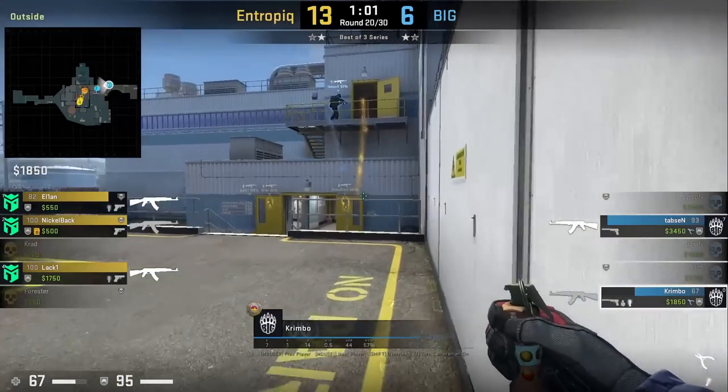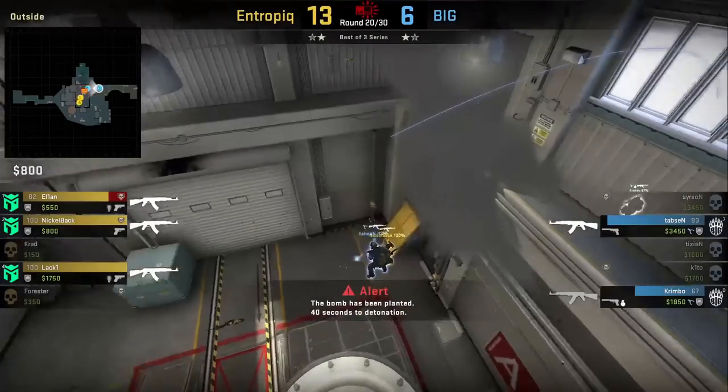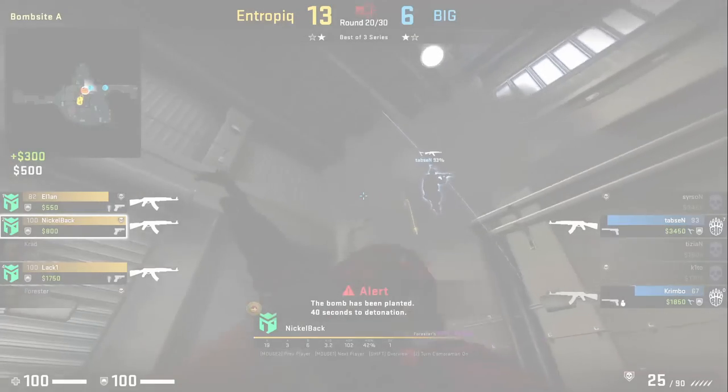Crimbo with an upper retake flash standing near this line on the right wall, aiming above the door then jump throw. Tap Said inside heaven jumps down with cover from the bucket retake smoke, killing a blind Nickelback.